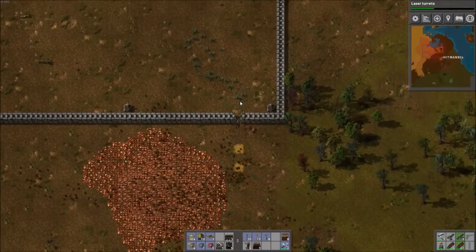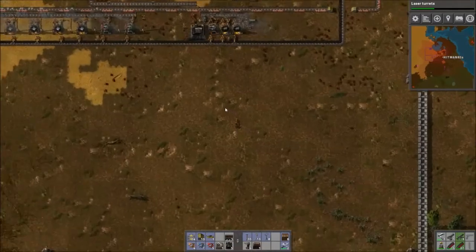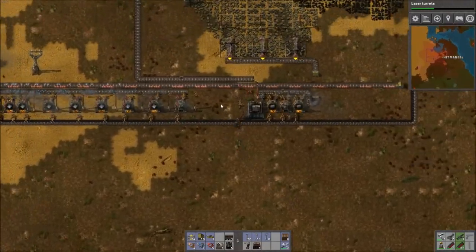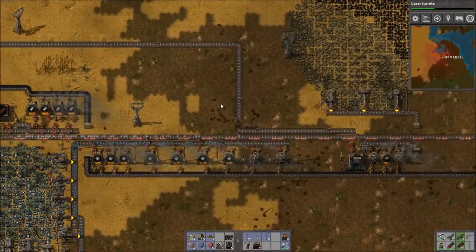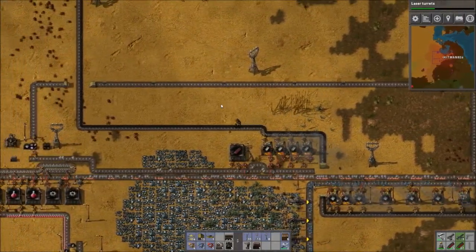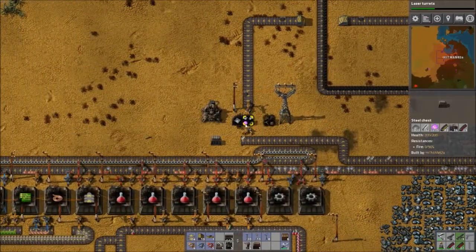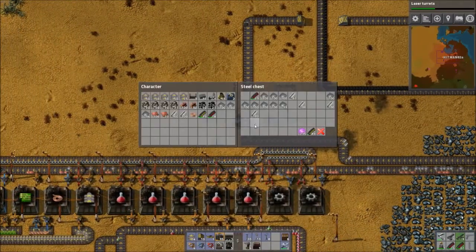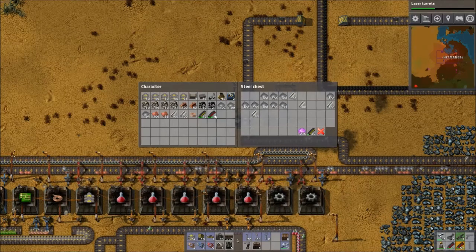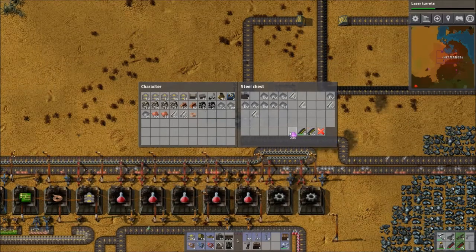I need the walls to do it. Some derp went and put double walls down when he should have been using the walls from the expanding base — that's okay, in the long run I'll be glad I did it when the first medium biters show up. Not very many walls at all, but lots of ammo. Dump this crappy old ammo back in here.